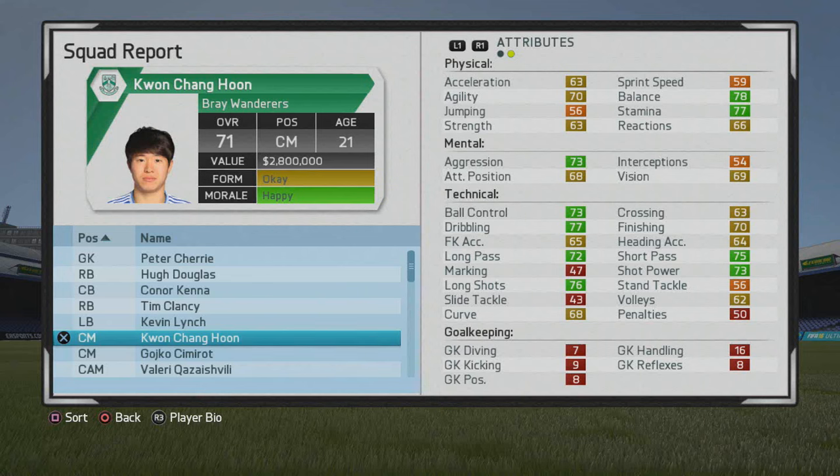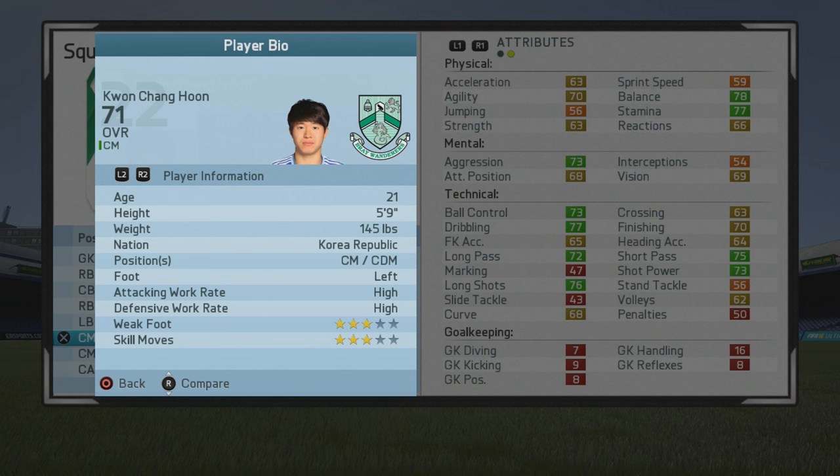Kwon Doi! Welcome to this player review with Robby Tang. We're looking at Kwon Chang Hoon, the 21-year-old center mid — 71 overall — with some pretty solid stats and very good tackling from the start. Let's take a look at the player information first: 5 foot 9, center mid, CDM, left foot.